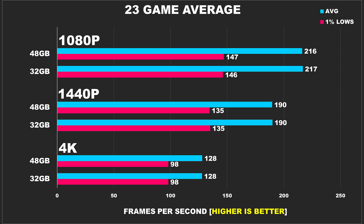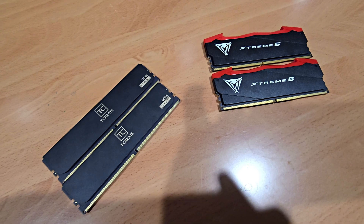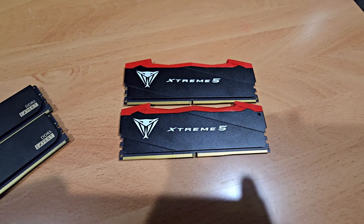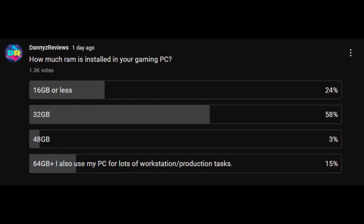Our 23-game average shows, to nobody's surprise, that both configurations offer the exact same performance. I already knew we wouldn't see major differences, but this is why I focused on newer games — thinking that perhaps one or two might show interesting results. The answer is clear: if you're upgrading or building a new DDR5 system primarily for gaming, stick with 32GB of RAM. Save that extra $50–$60 and put it towards better storage, more storage, improved cooling, or just pocket the difference. When I ran a poll on my community page, a lot of you were already aware — 32GB was the most popular result.